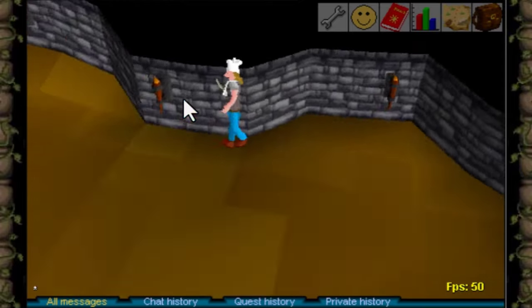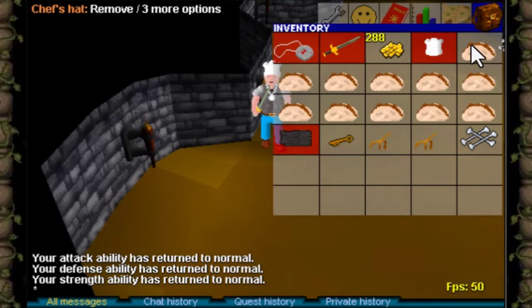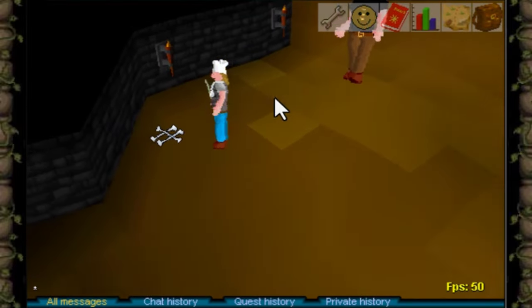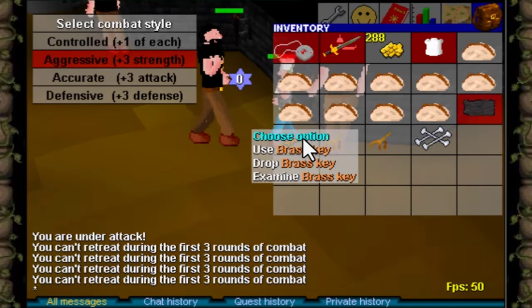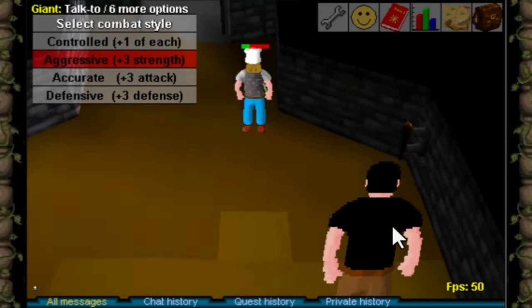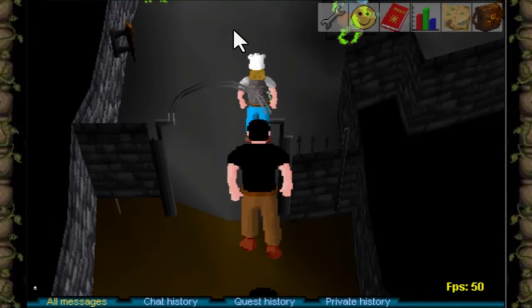Let's hop over from Moss Giants to Hill Giants to get some limp bird roots. Wait — where are the stairs? I'm currently in the Edgefield dungeon at the Hill Giants and I can't find any stairs. This is the end of the dungeon. I can't find the stairs anywhere in this room, even though there is a brass key which should have a use. I've killed 2 giants and gotten 2 limp bird roots — does that mean it's a 100% drop rate?